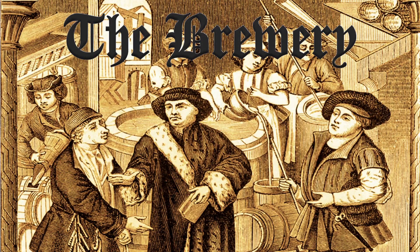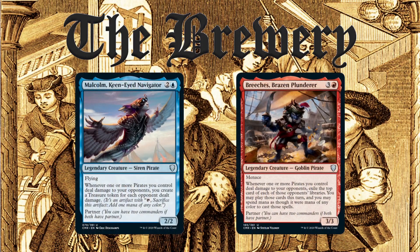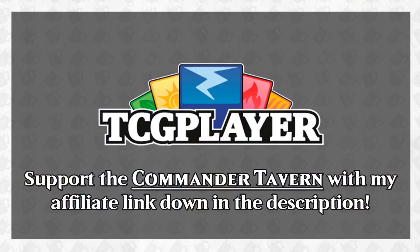The Brewery is a series on this channel showcasing my spicy brews and deck techs. On this episode of The Brewery, I'll be discussing my take on two commanders with partner from Commander Legends: Malcolm, Keen-Eyed Navigator and Breeches, Brazen Plunderer. If you like this deck or any of the cards I'll be mentioning throughout the video, please consider using my TCG Player affiliate link when purchasing those cards. You can find that link down in the description.